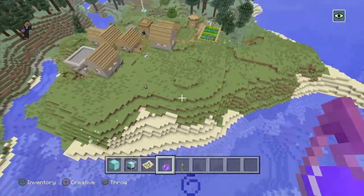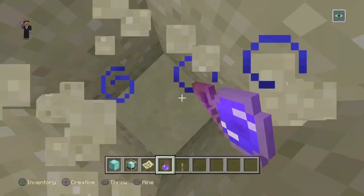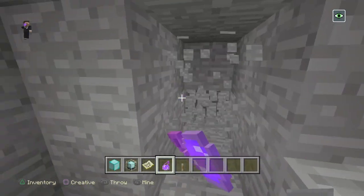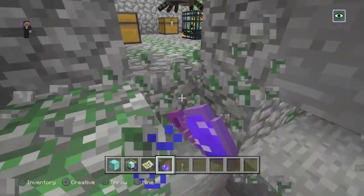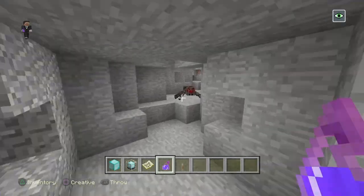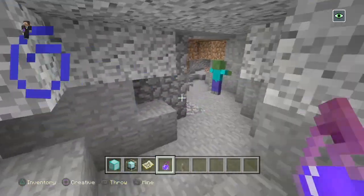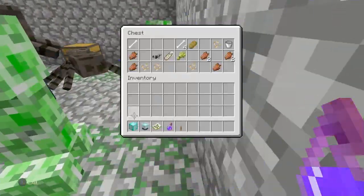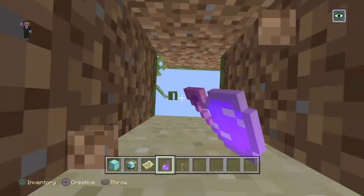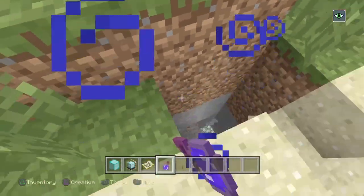On my first file in this world, there was a caved-in mob spawner — actually two of them — and it was like above ground. But I don't know where it is anymore in the subsequent worlds. Oh, here it is! In my first world they were just like there, above ground, but now they're not. You can also come down into this mob spawner for some horse armor. I'm gonna make a mental note of where this is because in my old world I've been looking for it.